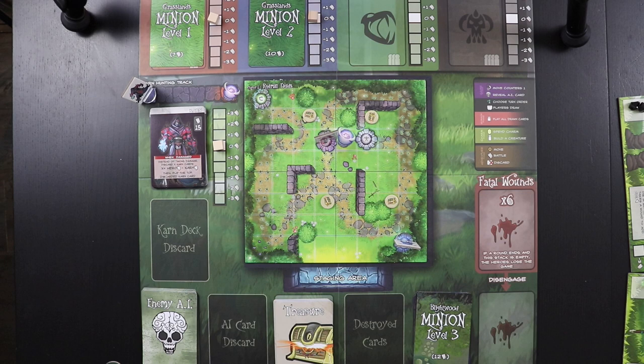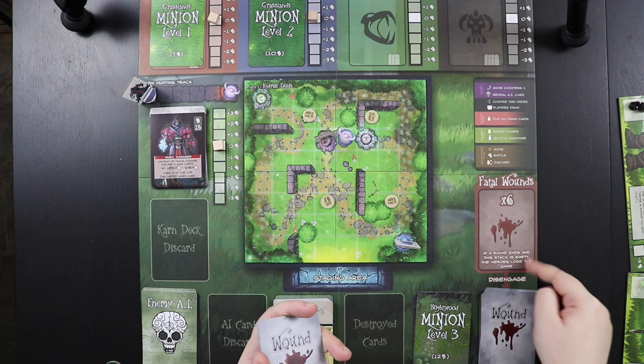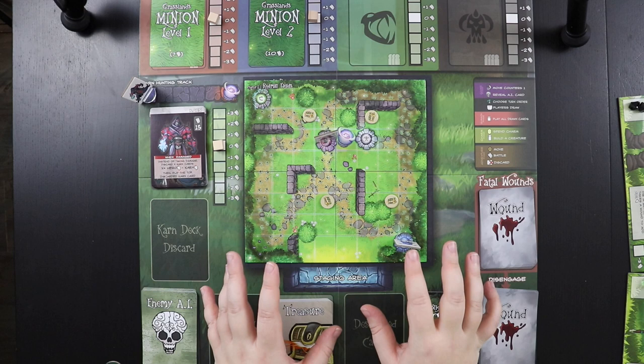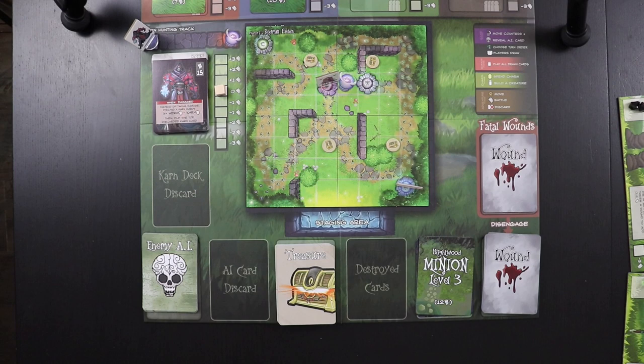The last thing we have to do is set up the wound deck and get to the staging area. Most wounds go into the wound deck — wounds basically just clog up your hand and annoy you, though as Tog the Berserker, wounds can sometimes be helpful. We also have a wound timer: six fatal wounds go into the fatal wounds pile. This pile diminishes either when you disengage from an enemy or when Karn is on the board. If we run out of fatal wounds and end a round with the stack empty, we lose — so we have to move fast.